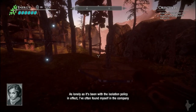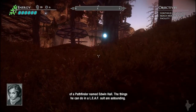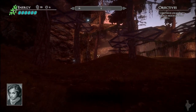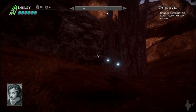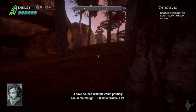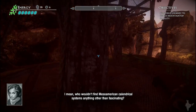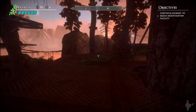Okay yeah, this looks like a training site. As lonely as it's been with the isolation policy in effect, I've often found myself in the company of a pathfinder named Edwin Hall. The things he can do in a leaf suit are astounding. Some nights we'll head to the rooftop above my office and watch the auroras. I have no idea what he could possibly see in me though — I tend to ramble a lot. I mean, who wouldn't find Mesoamerican calendrical systems anything other than fascinating? Guys love that stuff, right? Depends.